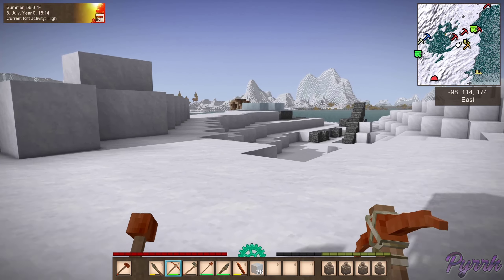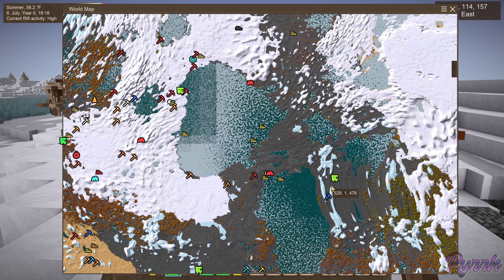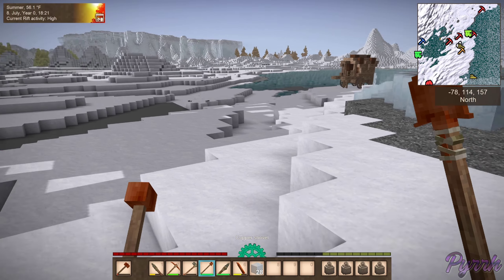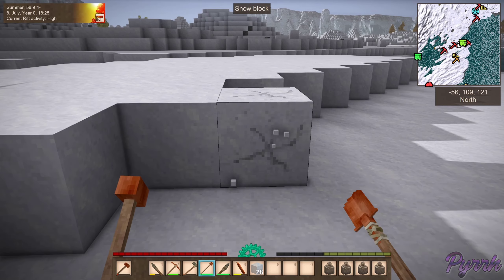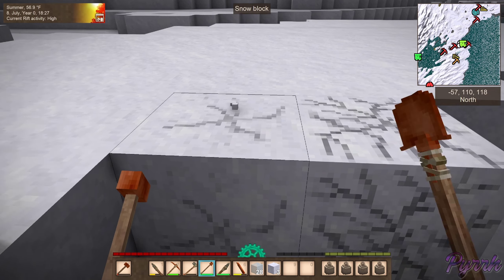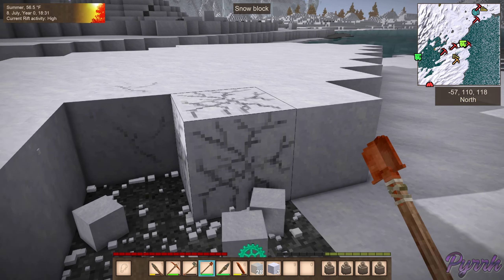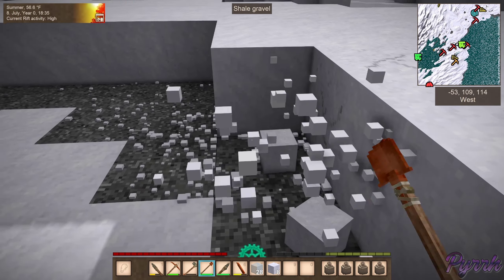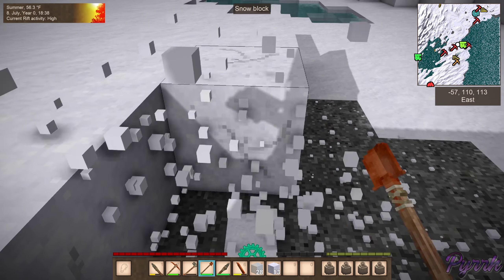That's exposed gravel from where I gathered the snow. Let's check the trader. I wonder, should we gather snow on the way back? We're gonna get the trader here and then I think that's on top of a cliff — we'd better gather just a little bit of snow here before we check the trader.